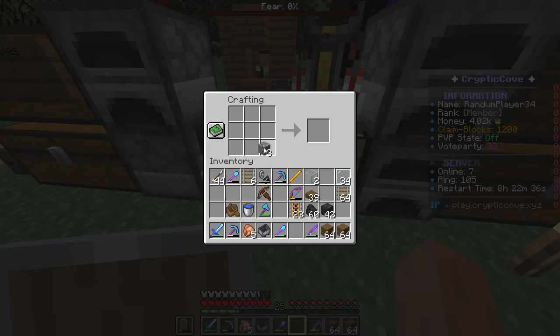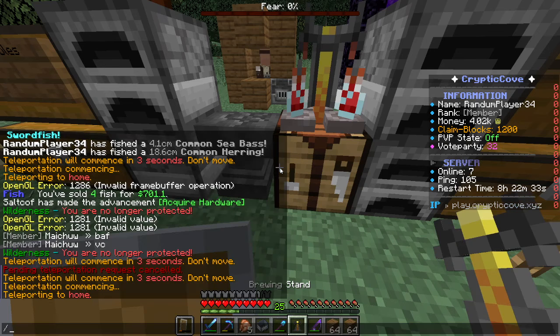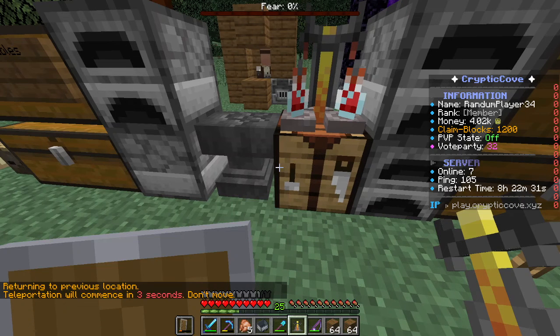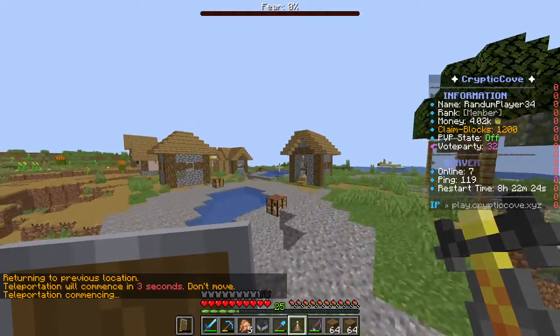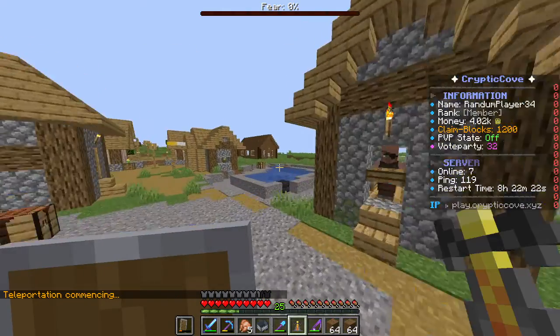I also realize that we don't have to take the tunnel every time - we can just do slash back, and then it'll teleport us back to the last place we were when we teleported. So in this case it's the village. Let's go to the villager breeder and turn one of those people into a cleric.